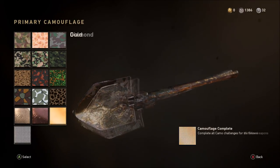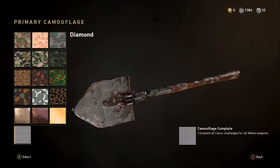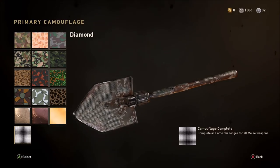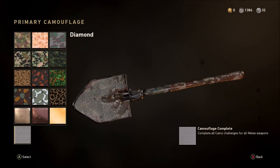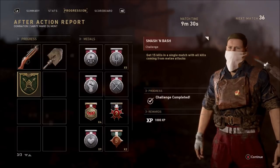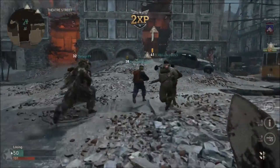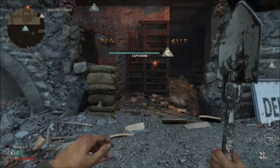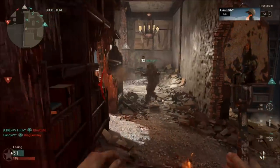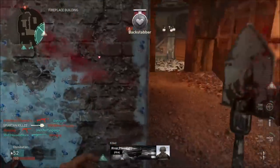Since this is the only melee weapon, here is now the diamond camo for the shovel — that is totally amazing. I love the diamond camo even though there's not too much shine or bling; I'd have preferred it a bit more blingy. Also don't forget the Smash and Bash challenge — if you get 15 kills in a game with the shovel you get a reward with plenty of XP. My challenge now is to go for a Merciless with the diamond shovel — that's 10 kills in a row without dying.